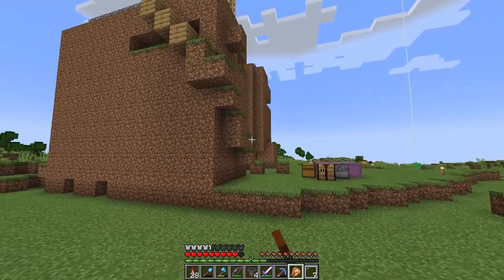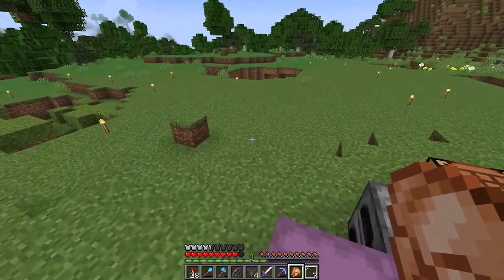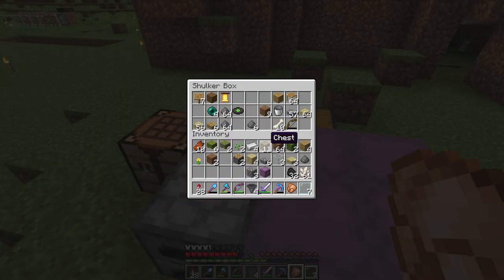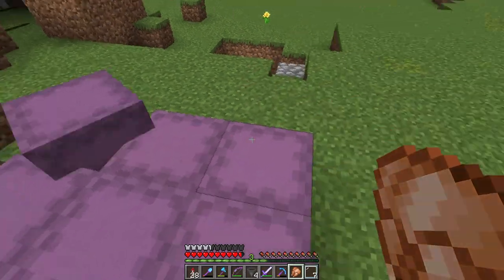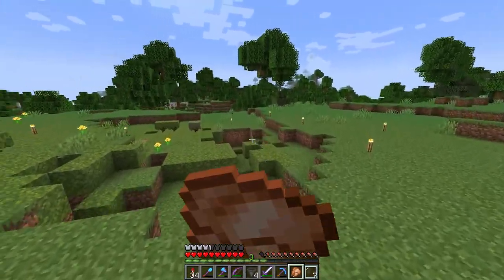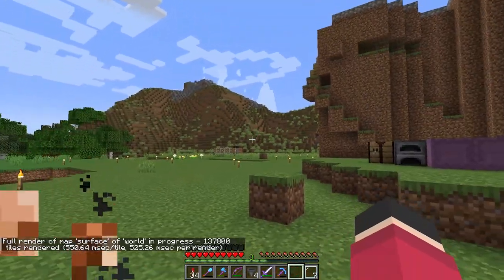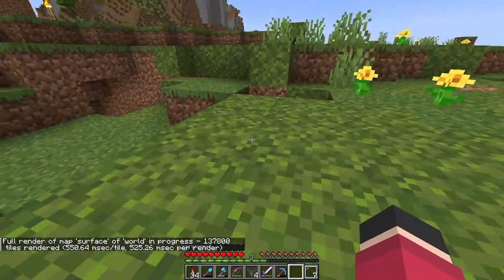So I have built this creeper farm already, and it's given me quite a lot of gunpowder. I haven't checked the collection area, but so far we have all of this, this, this, this, and this. So yeah, we have a lot. But what good is gunpowder without sugarcane? So in just a sec, we're going to begin work on building a sugarcane farm over there.